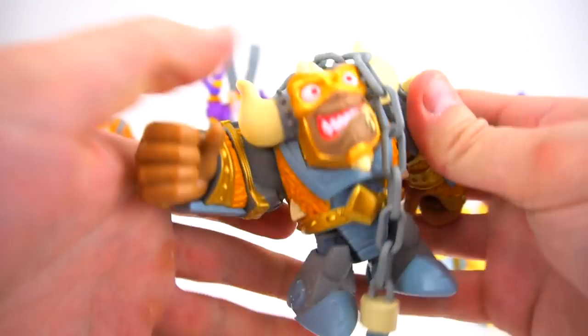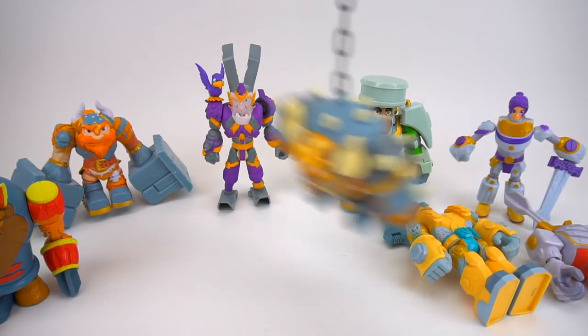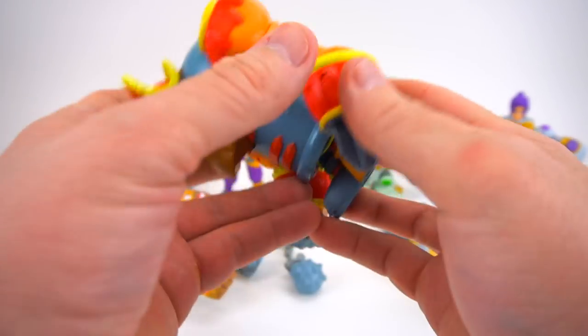Wrecking Ball Barian — you pull this out, put his arms down, push his feet in, and look at this: he dangles because he's a wrecking ball.